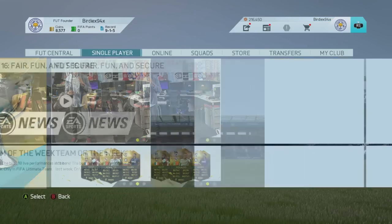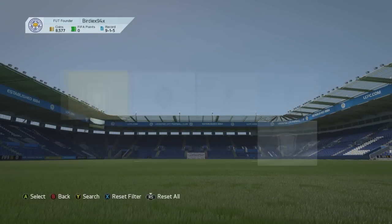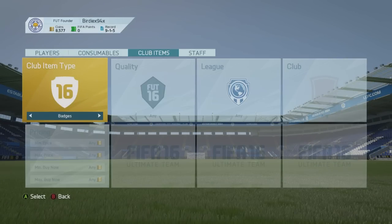There are a couple of ways that you can change your stadium. Let's get into the first one, which is by buying one off of the transfer market. You go across to Transfers, go to the Transfer Market, and press across a couple of times to go to Club Items.